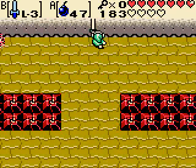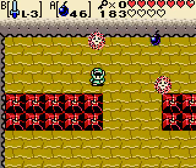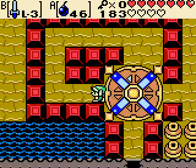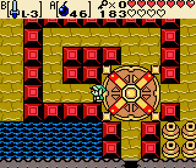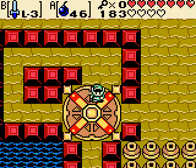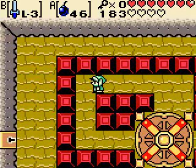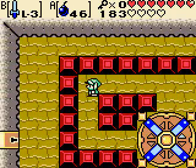Anyway, somewhere around here there's a crack. Here it is — a crackable wall that's not very visible. But once you get access to it, look at this. And with this, we gotta make our way through all this crap. But actually, come to think of it, we can't. We have to go back to the present now, I think. So for now, let's do that.